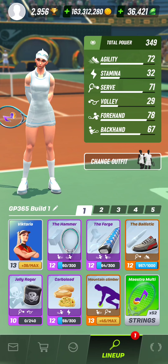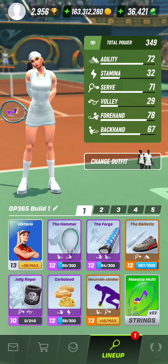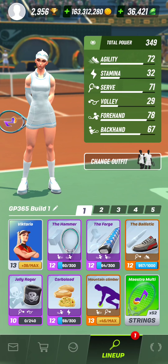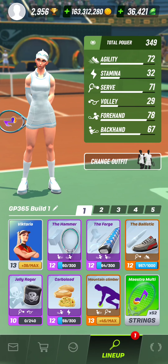You're seeing now the lineup that I used for this match. I was using the Ballistic to give more agility to my Vicky instead of the Shuriken, so my big serve is not as high but she can move to reach balls faster and have more time to arm her big forehand. I use the mountain climber instead of weighted lifting for the high serve big forehand style, so my Victoria has less stamina — that forces me to end rallies as fast as possible, which suits my all-out attack style perfectly.